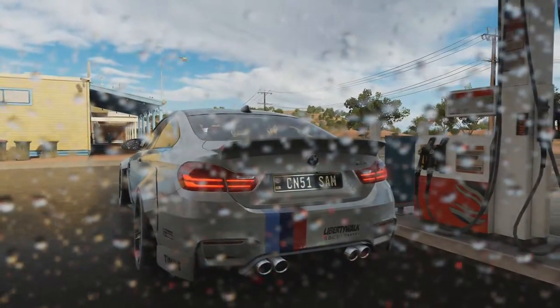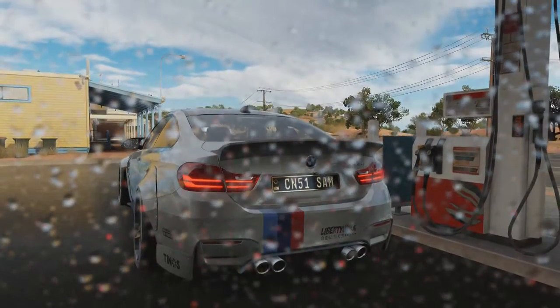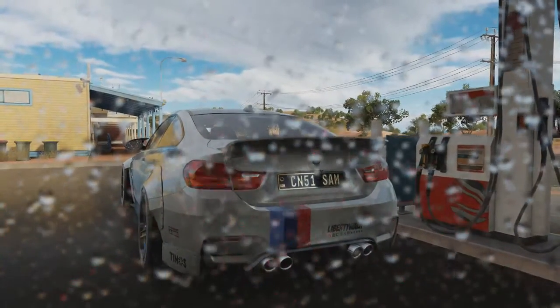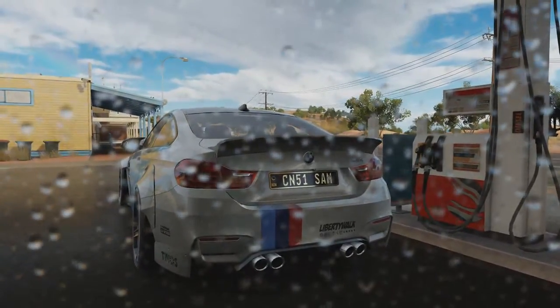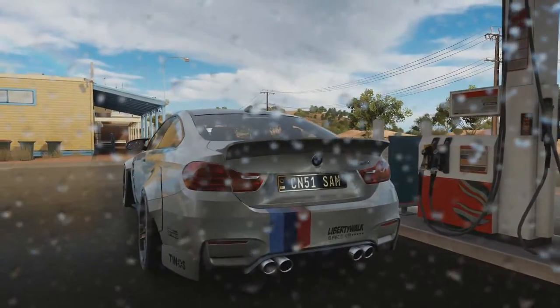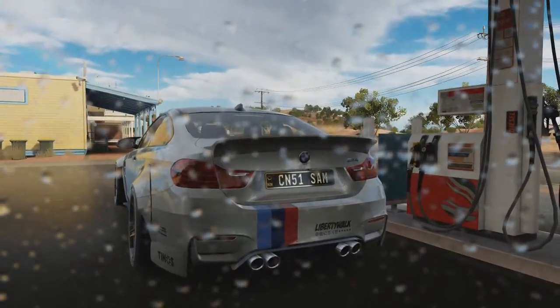That black and gold number plate on this BMW M4 makes it a very special car. That number plate identifies it as a Horizon Edition car. Only Horizon Edition cars have this number plate, and as you can see, this is a Horizon Edition M4 because it has a black and gold number plate and it is pretty slammed.